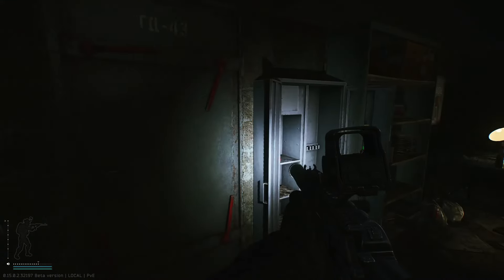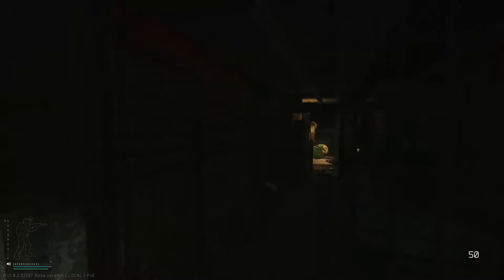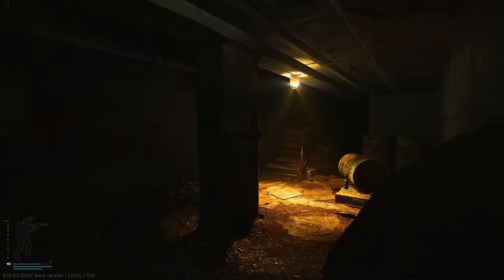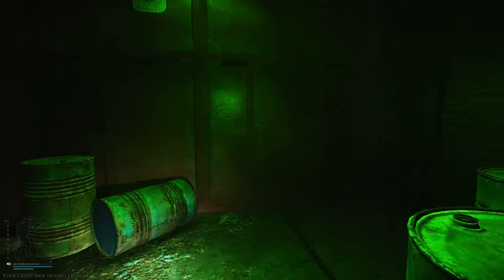So that is the chemical container in the new key card room on Factory. We are gonna head on out of here — I'm just gonna run right to the Gate Zero extract and use our factory key to get out.